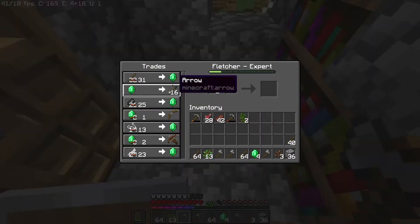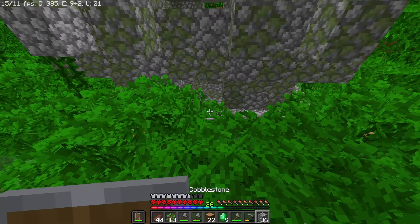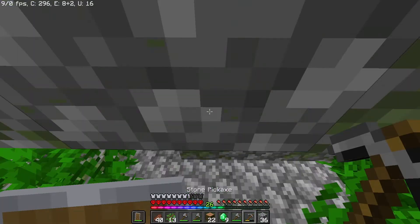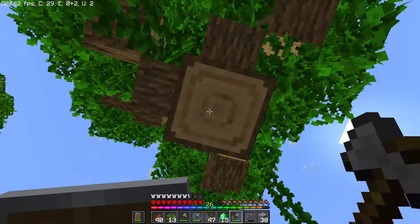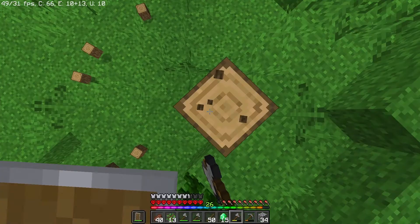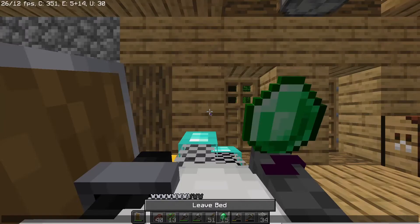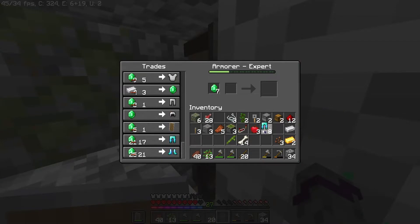Then I traded for sticks. After chopping trees, I raided a jungle temple. Then I mined more trees. With all of these sticks, I got it — I bought the diamond pants.